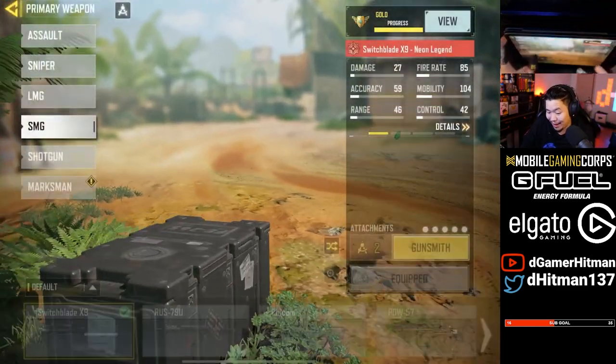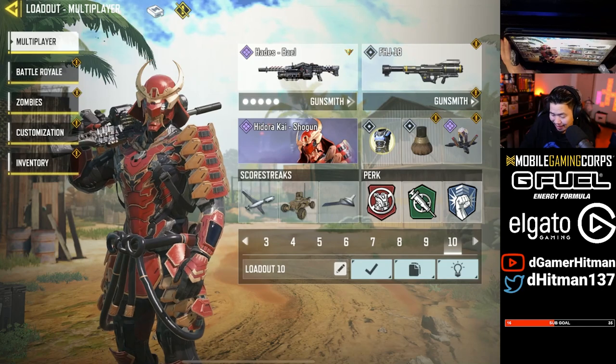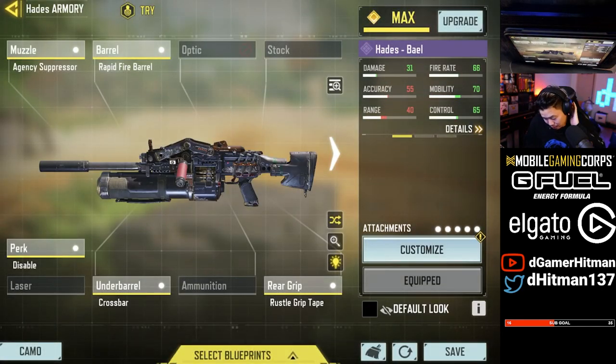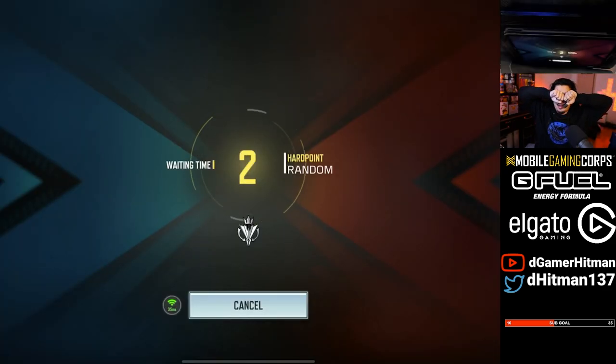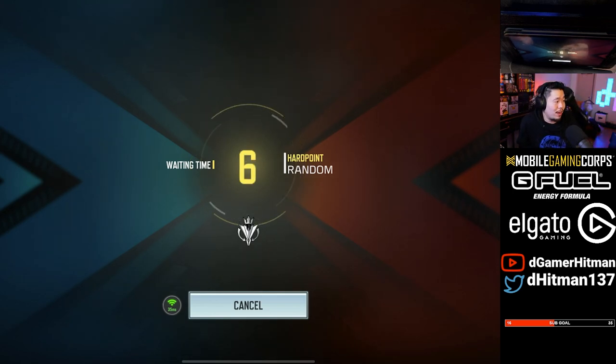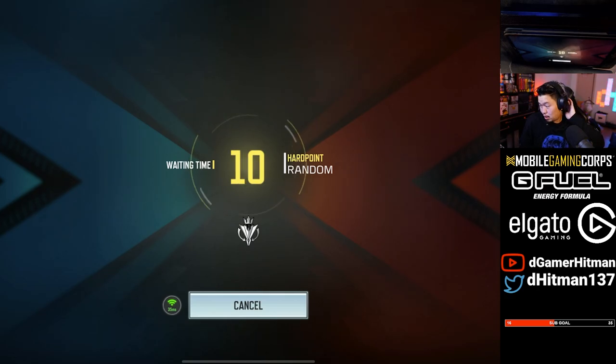I'm telling you guys, I don't know what it is — that Hades. That time to kill close range is ridonkulous. This is the build I went with and it felt nice. I hope we get a closer range map to test it out. That was more like a medium-long range map so we didn't fight too many close range, but when we did we were killing fast — that time to kill was fast.